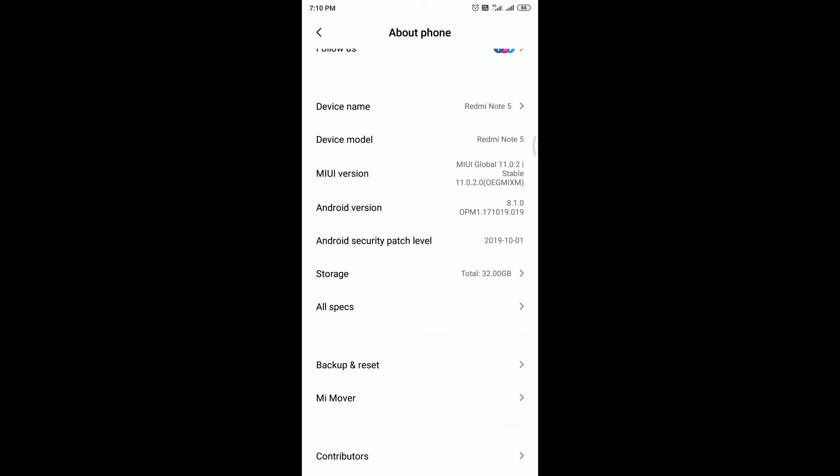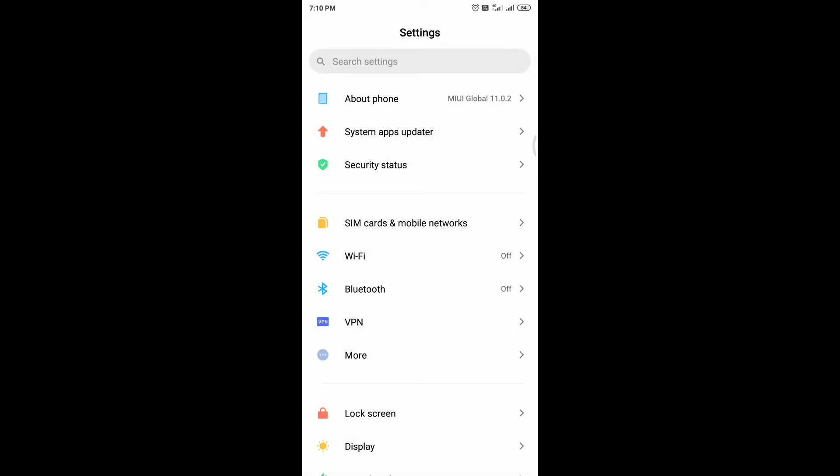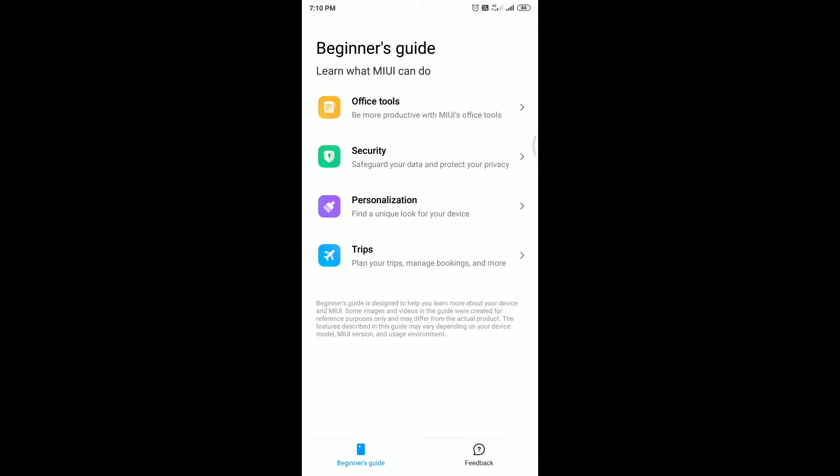The security patch level is 2019-10-01. The settings panel has been updated and remodified with very beautiful icons. There is also an option called Services and Feedback, which was available before, but now includes a new option called Beginners Guide — a guide for users new to the MIUI family.